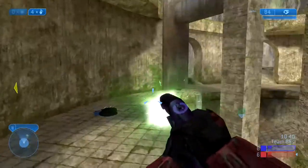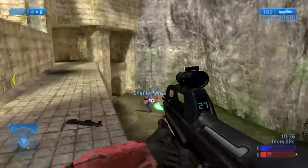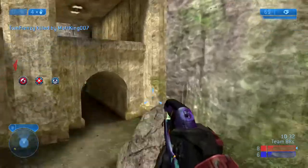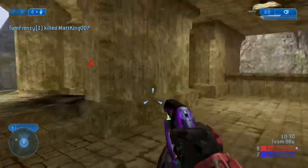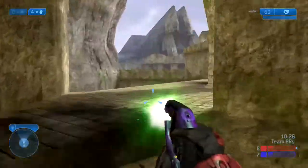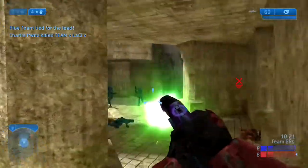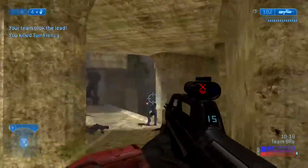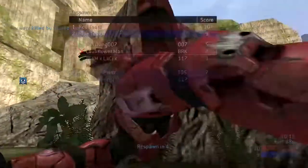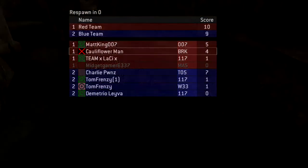Whenever you're playing Sanctuary, always try and pay attention to where the enemy team is spawning. One of the things I love about Halo's spawn system is that the spawns change over the map. Right now they're spawning on this side, but since we just pushed over here, if we kill the enemy team out, they're going to spawn on the other side. You have to pay attention to spawns — wherever you are, the enemy team is less likely to spawn there.